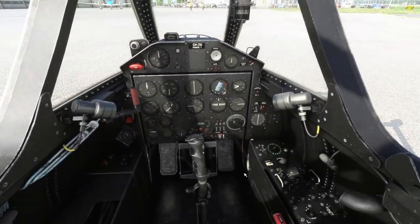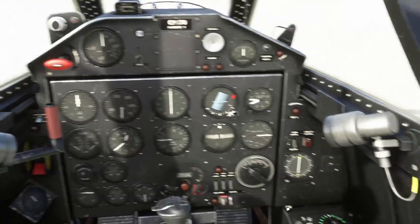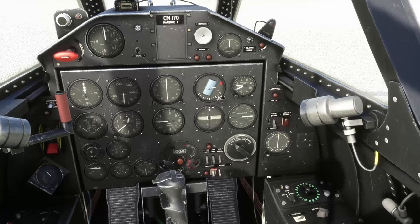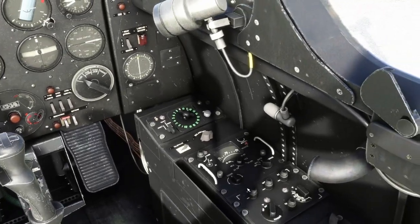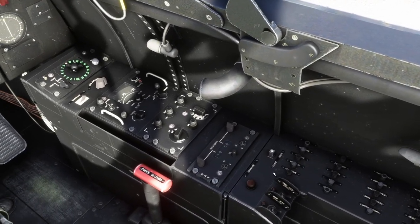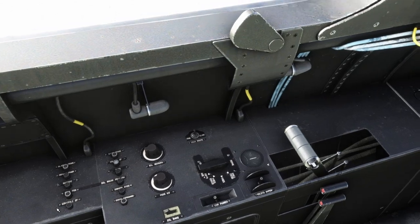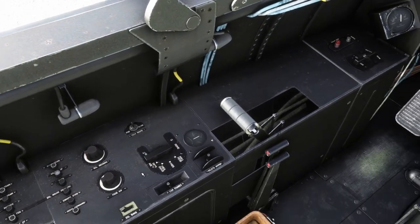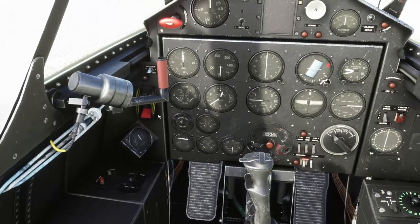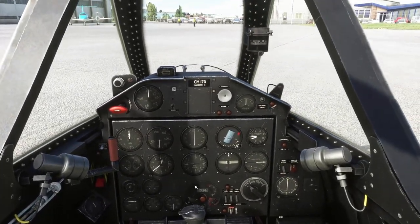Around the cockpit you've got standard instruments, albeit very vintage and somewhat difficult to understand. I'm not going to talk through each instrument in this video. You've got radio navigation and comms equipment on the right-hand side, some circuit breakers, and the engine start systems. Fuel cocks and ignition are on the left, along with more circuit breakers, lighting, air conditioning, and cabin pressurization. The flap switch is just after the throttle, and the gear switch — the red lever — is just here. Not overly intuitive, but a nicely represented cockpit.